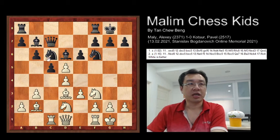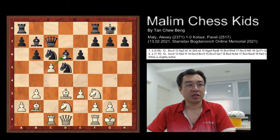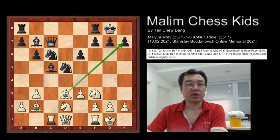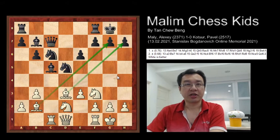After c takes d5, the knight takes d5, then d takes c5 — this pawn is attacking the bishop, opening lines. Bishop takes c5 was played, and now both bishops are actively controlling both diagonals. After this move, White played an amazing move by sacrificing the bishop.